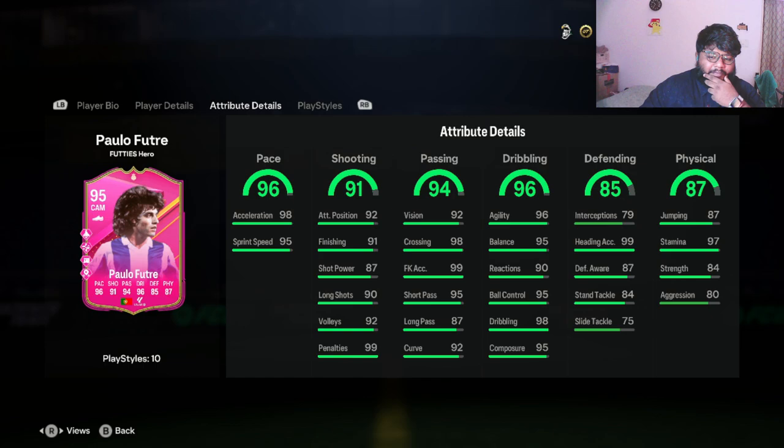They've put 99 penalties on him — we'll test that out. But I'm a little underwhelmed in the short pass area. Only 87 short pass, though if you get the full CAM chemistry boost he'll get around plus three or plus four there. His pace is really good — 98 acceleration and 95 sprint speed.